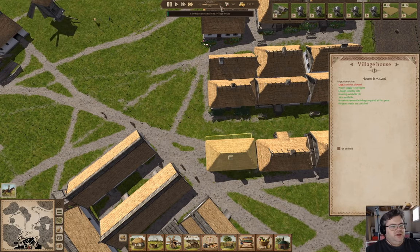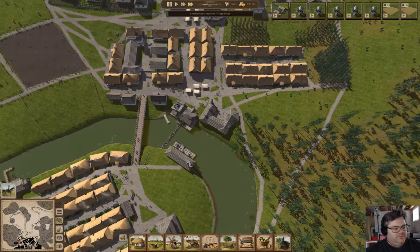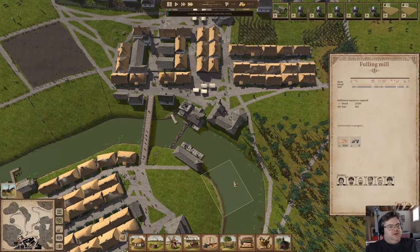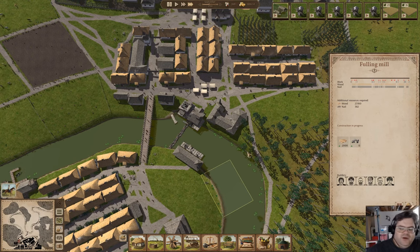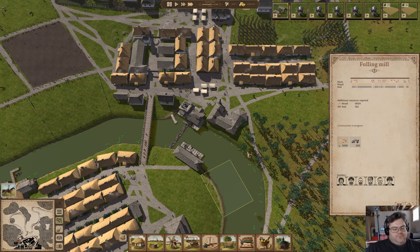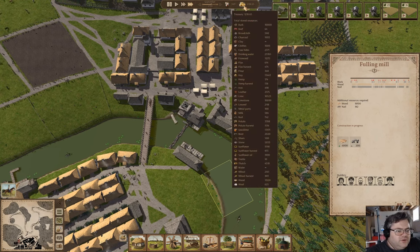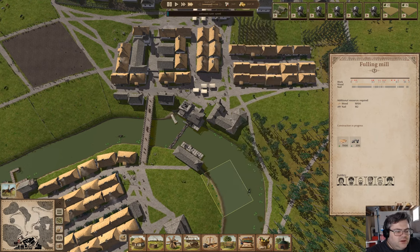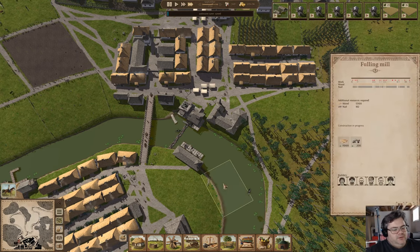The well needs to get built so I can set it for residential use only, not for production. The village house is just about done — now we have eight available houses, so we could have eight more families. Now we're making the fulling mill. We need — a child's been born. We actually have a pretty steady supply of youngsters coming in. We're 18 years on from settlement, so things are moving along.